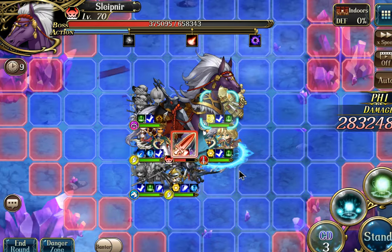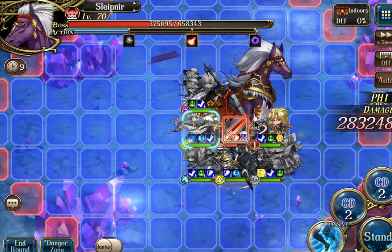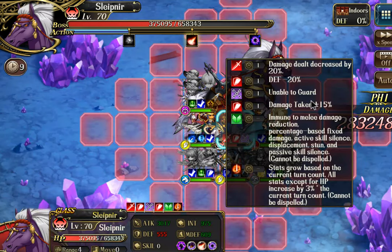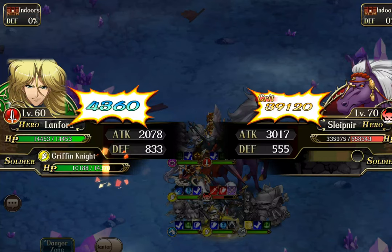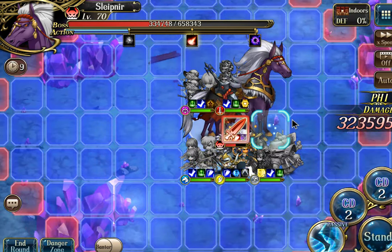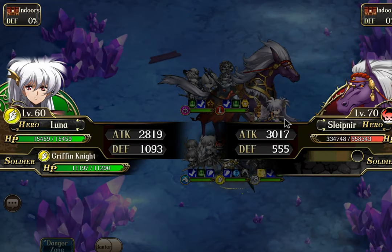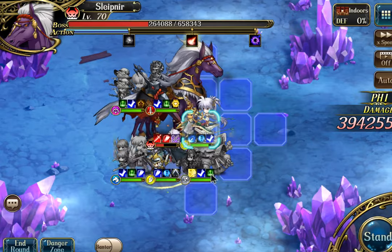Next I'm going to move Iris down here, because I have a Karen on her and I want her to move as early as possible to get the damage increase. That lets me move Lanford up to the top. He gets an attack in. Luna can move to the other side and get four squares of movement, and she can now move away.